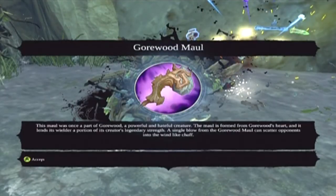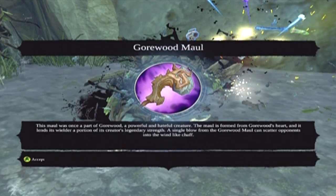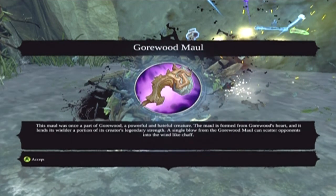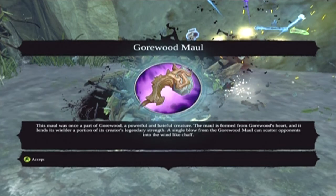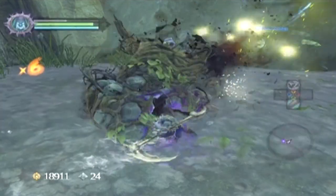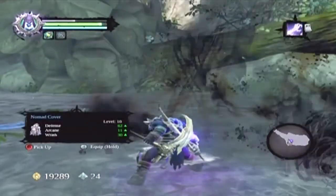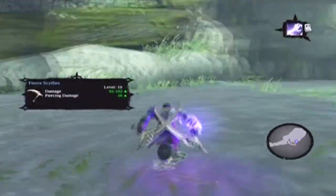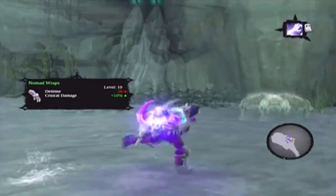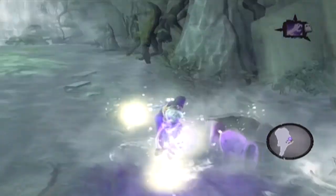As you can see, nothing to it. Gorewood Mall — this mall was once a part of Gorewood, a powerful and hateful creature. The mall was formed from Gorewood's heart, and it lends its wielder a portion of its creator's legendary strength. A single blow from the Gorewood Mall can scatter opponents into the wind like chaff. Cool. That's Gorewood — just one of the four optional bosses. Pretty simple, nothing to him.